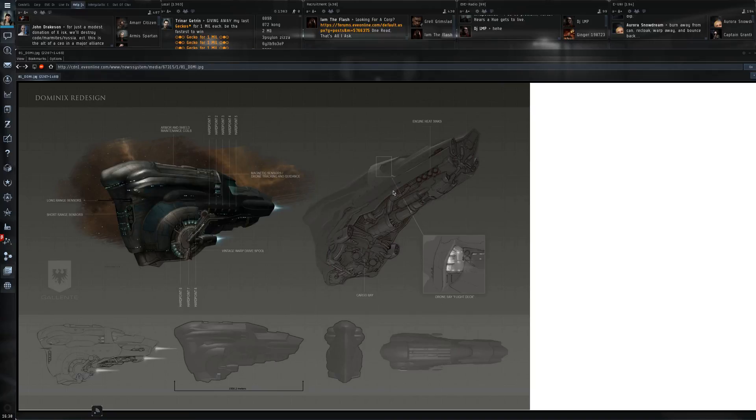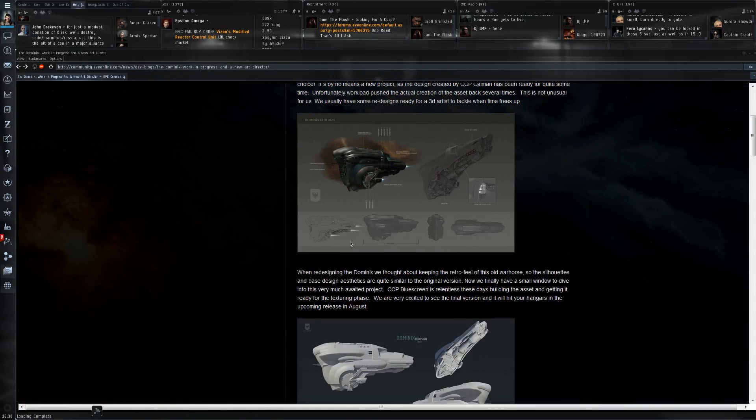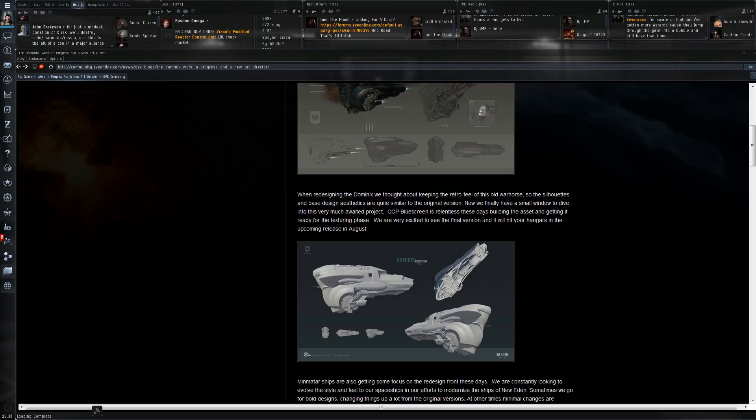Here is the Dominix redesign they're working on - look at that, I love this. I really feel it's gonna bring the Dominix in line with other recently redesigned ships. It absolutely looks like a Dominix, just a bit sleeker, a bit more threatening, and maybe a bit more practical - it's not that wide anymore. We are very excited to see the final version and it will hit your hangars in the upcoming release in August, just one more release in July and then in August we'll have the new Dominix.